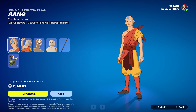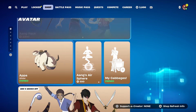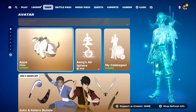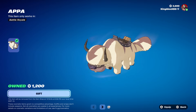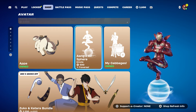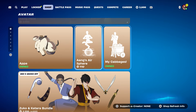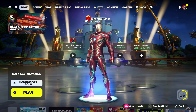You also get this one here, and I believe they both come out at the same time. You also get his pickaxe, which is pretty awesome. Not only that, but his glider — does anybody already own the glider? I own the glider, but if you haven't owned it you can still get it. You also have this emote right here, which came out a long time ago but you can still get it.